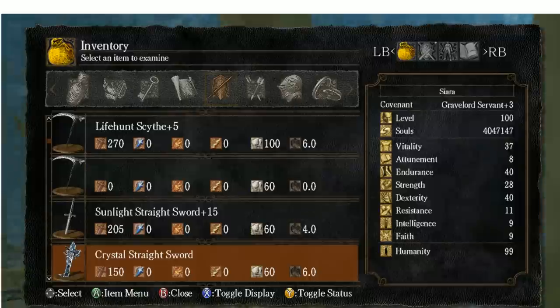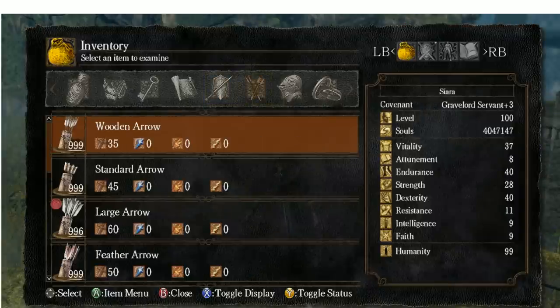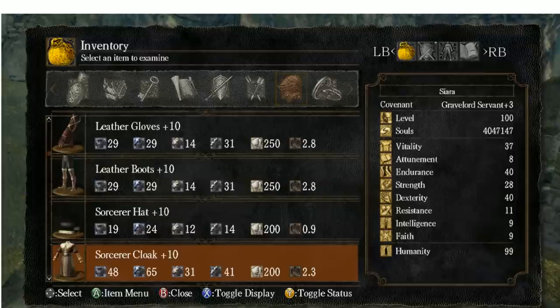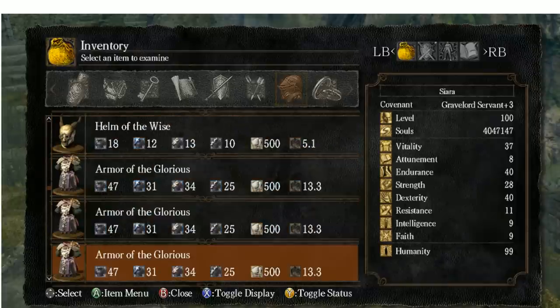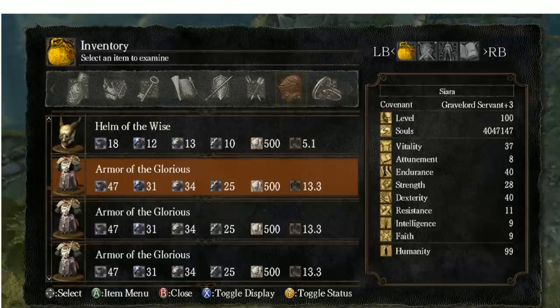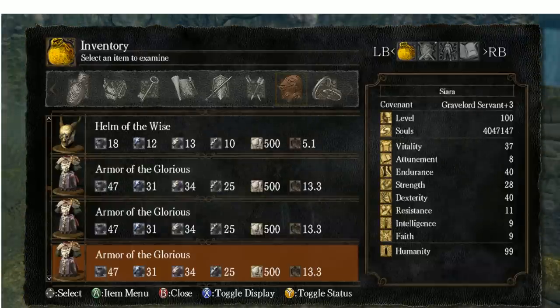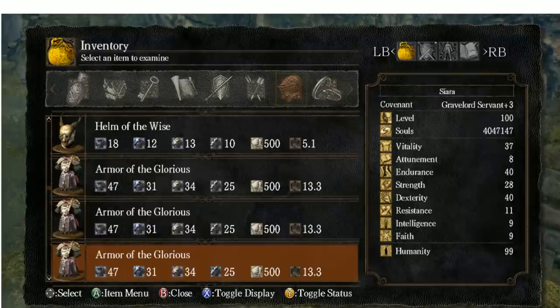There might be easier ways than I do it. So basically I said this works for armors and weapons. With armors it's basically the same, but instead of using a weapon, you use any armor piece you want to change. For example, let's say Helm of the Wise or Armor of the Glorious. Then you basically search on the list again under armor, go to Armor of the Glorious, and get the hex ID. Do the same thing like you did with the Crystal Straightsword.